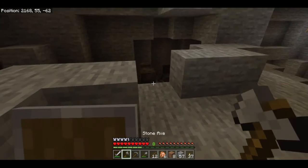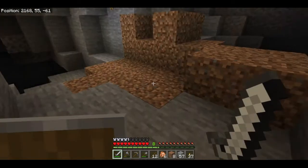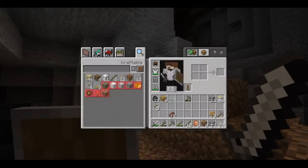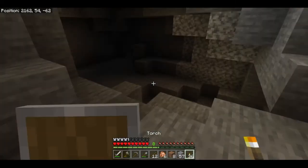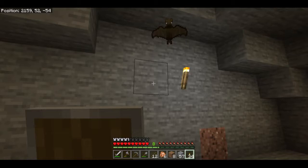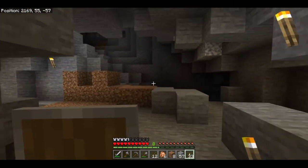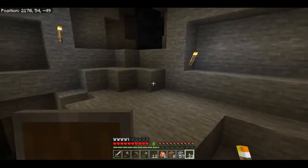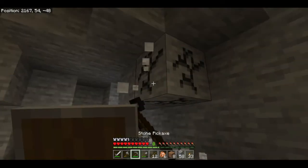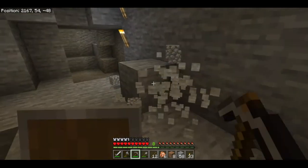There's a spider — got one string from that. Eventually we're going to have enough to make a bow. Just run around and quickly light up the major caves. You want to do this because it cuts down on the amount of spawns throughout the room. It's also important that you make sure you can see the exit — and now from almost anywhere in this room, we can see right here is the way out.